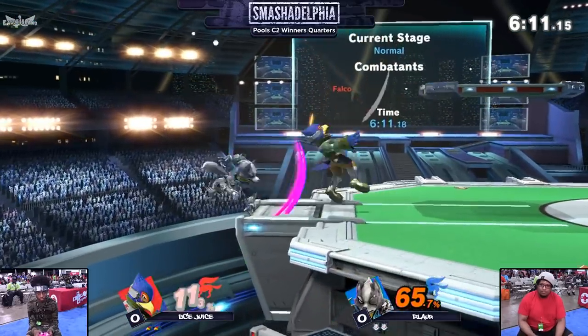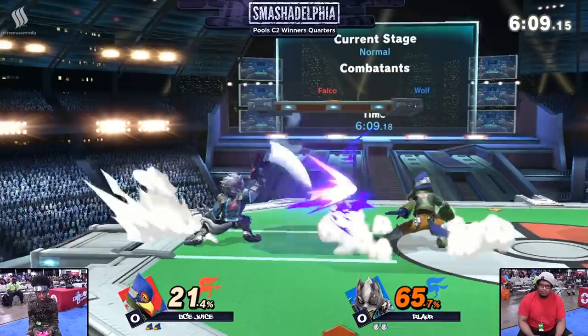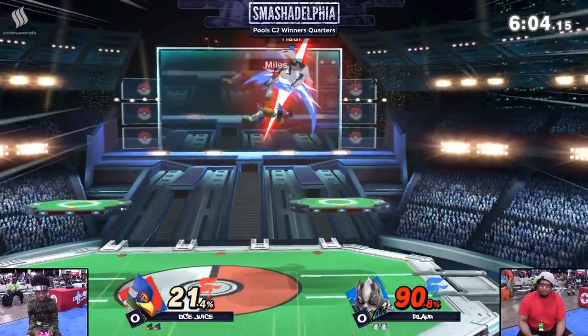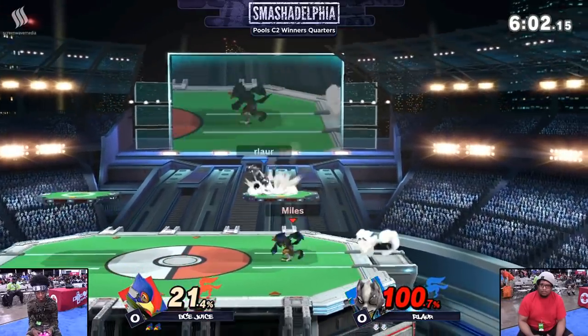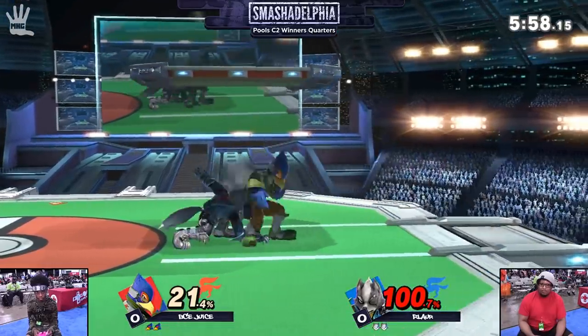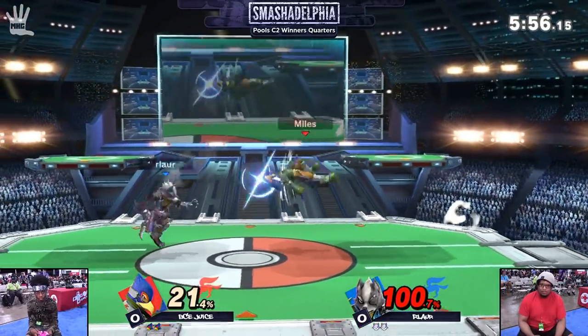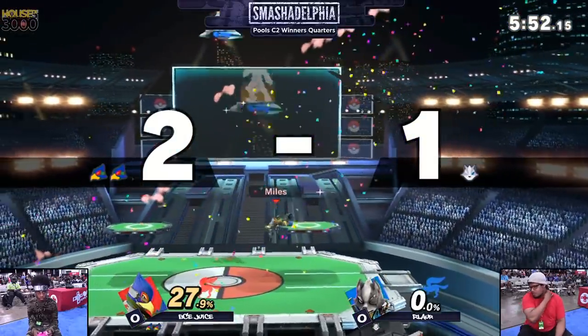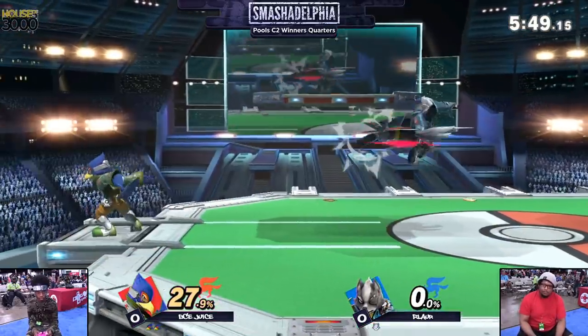I really liked the air dodge back to stage to avoid the laser. Trying to keep him in the air, keep the juggle going. Falco has a lot of anti-air options: that up tilt, of course, as well as that insanely quick up air to keep his opponent juggled. Nice, and right into the back air — that confirm is so good. Juice firing up here.